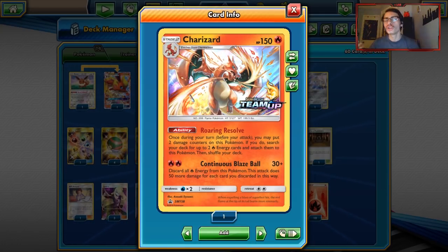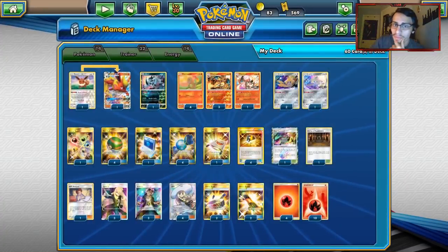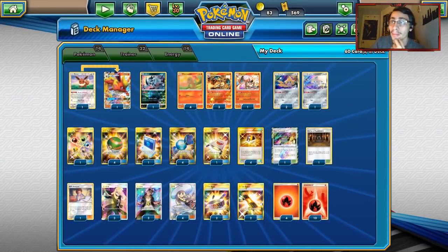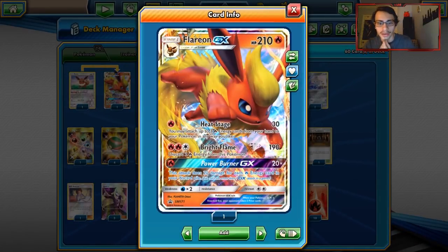Unfortunately, Charizard is a Stage 2, so it's really clunky to get into play, and we're in a format right now where Stage 2s are actually really weak because of how popular Zapdos is. Stage 2 decks like this are not as popular or good as they once were. But this did make top 10, and that's in a format where they have Buzzwole Ferocia.